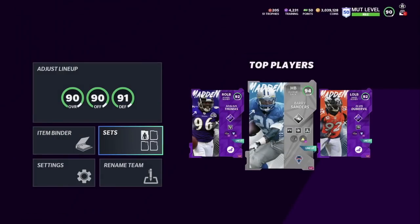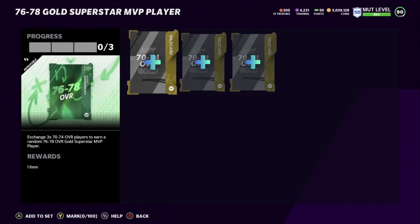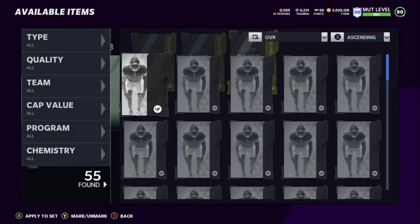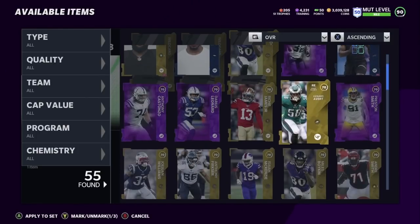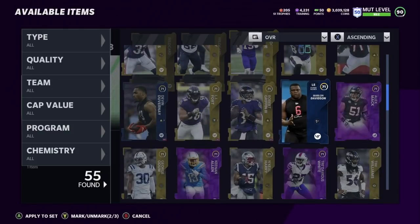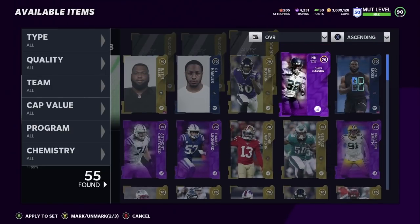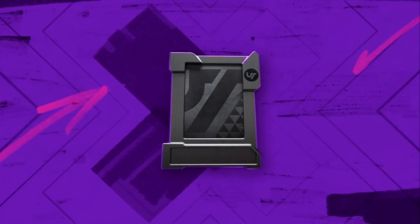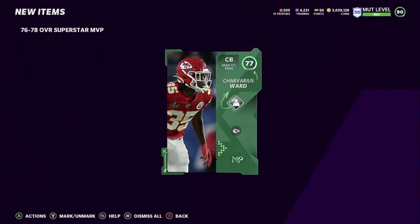Now pay attention — if you do this you'll make a lot of coins. You're going to go to Superstar MVPs and scroll all the way to the bottom where it says 'Exchange three 70 to 74 overall players to earn a random 76 to 78 overall player.' Put them into the set — sort ascending, put the NAT cards in. Remember you get a lot of NATs too. Put Miles Boykin in along with the others. You're going to put them into the set and here we go — it's a 76 to 78. Let's see what I pull — I pulled a 77.